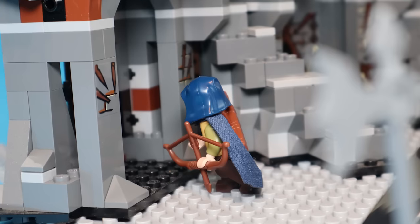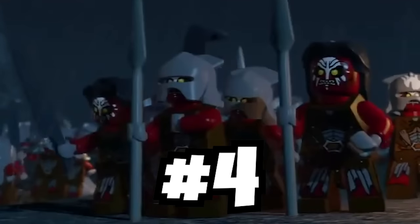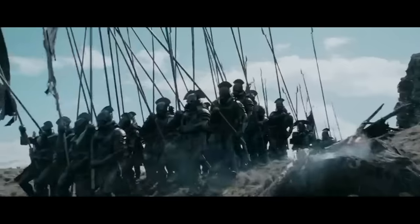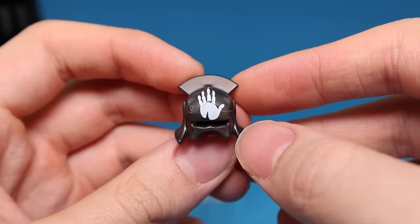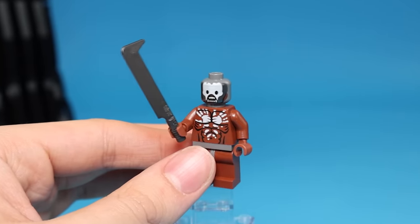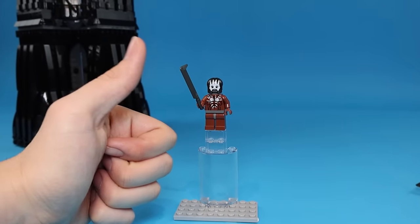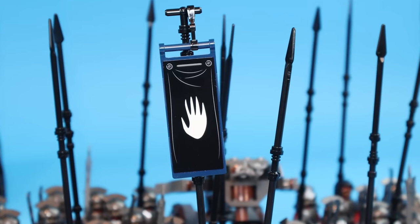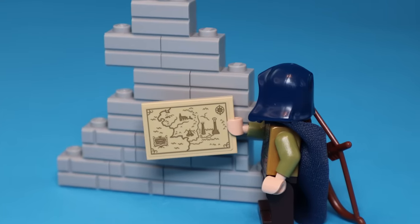Elyon hears an orc talking about Isengard, so he needs to travel there next. First of all, I added the Tower of Orthanc with Saruman, and now we need to make the fully armored uruk-hai army. I made this long spear which is really tall, and tossed the LEGO one aside. I also added a very expensive helmet. The berserker from LEGO looks kinda cursed, so I got a custom helmet and added it — this looks way better. Then I filled two base plates with 200 uruk-hai, so that's a lot of minifigures, and I even added a cool banner. Elyon sees this and is overwhelmed, so he needs to warn Elrond, but not before traveling to Mordor.